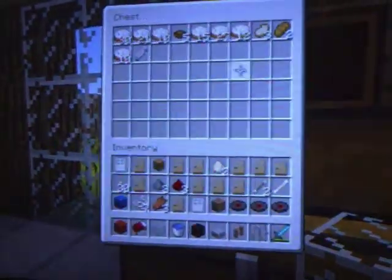A little bit of a library here. Then in here we have a kitchen, furnaces. We've got chests. I should tell you, they have been duplicated.